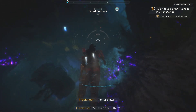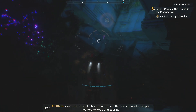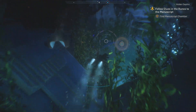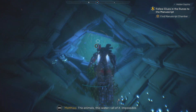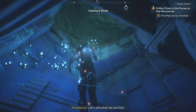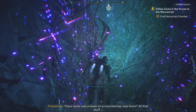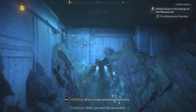Time for a swim. Fey says she's certain it's here — just be careful, this proves that very powerful people wanted to keep this secret. This would have been impossible without help — the animals, this water, all of it. There never was a tower on a mountaintop, was there? All that stuff was to hide something important. Well, you can't be too careful.